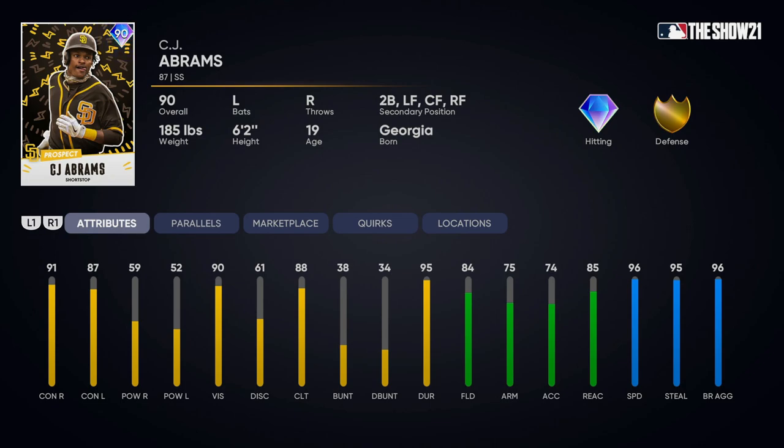CJ Abrams is a top-of-lineup table-setter type or someone you'd use off the bench. But in my opinion, if you're just starting out and still learning the game and building your lineup, I would not recommend investing in this card. Early on you want guys who give you a shot at driving in a run every single at bat. Cards like Abrams can get on base easily but require more hits to drive in runs, which is the issue when hits are tough to come by early. You could grind affinities and get a better shortstop. The CJ Abrams card is very nice, but it's a two-tool card that I wouldn't recommend for beginners.